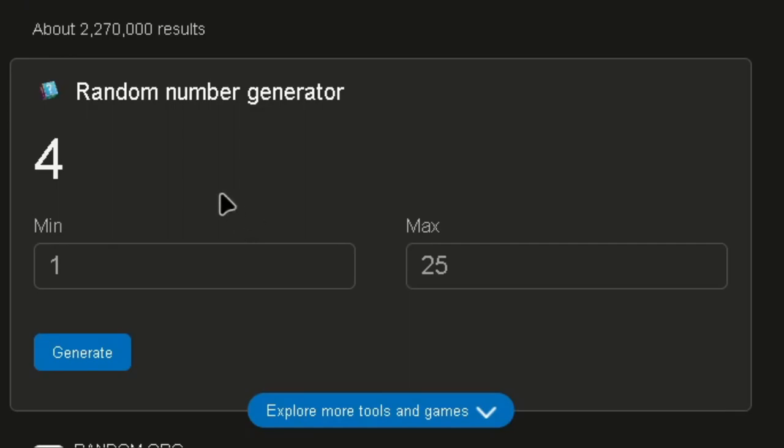First, this is a random number January day and it goes from 1 to 25, and whatever number we get is how many likes we have to get on this video. We got 20 — we have to get 20 likes. Let's see if we can do it.